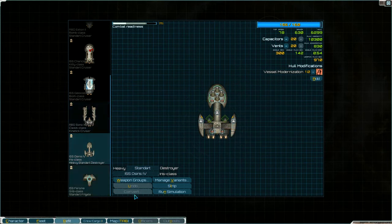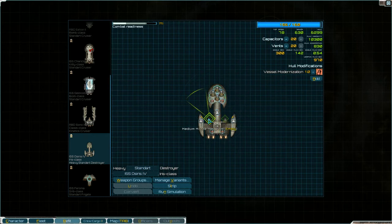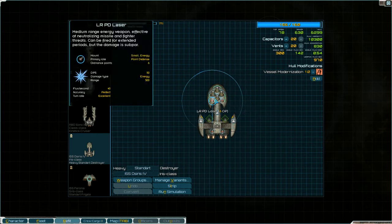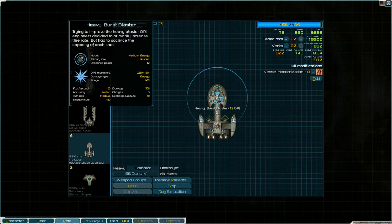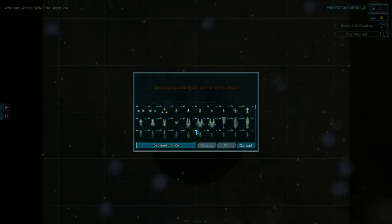Let's go up to a destroyer — the Heavy Standard Destroyer, an Iris class. This thing comes with the Heavy Burst Blaster: 150 flux per second, perfect accuracy, 2,250 burst DPS. These can be pretty nasty. I did take off the Pelum missiles to add more vents and vessel modernization, because it really needs more flux capacity and vents for all these heavy burst lasers.